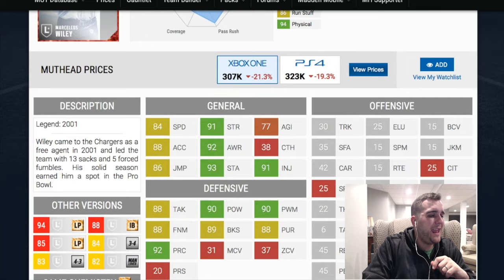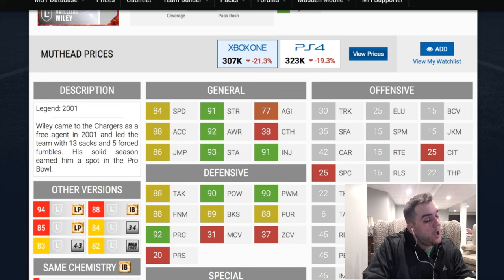A 90 power move, very good. Finesse move only 88. Block shed 89 and his hit power 90.